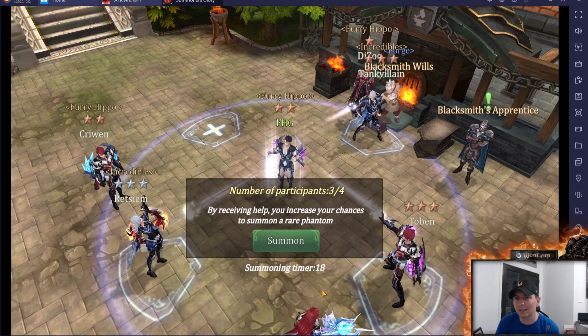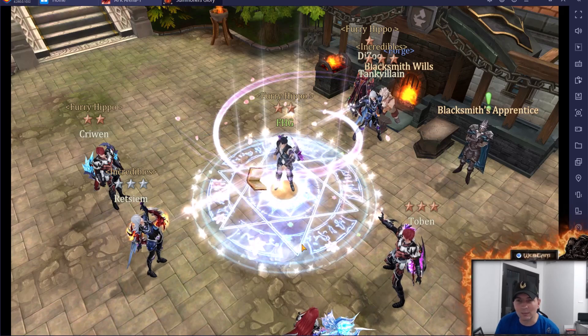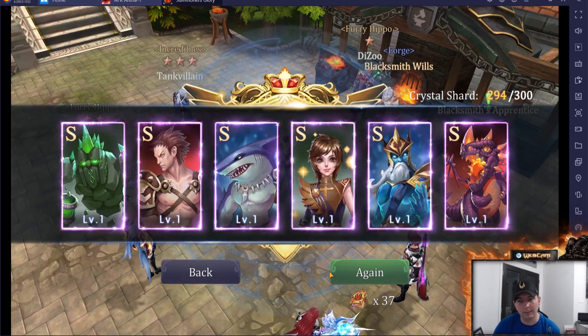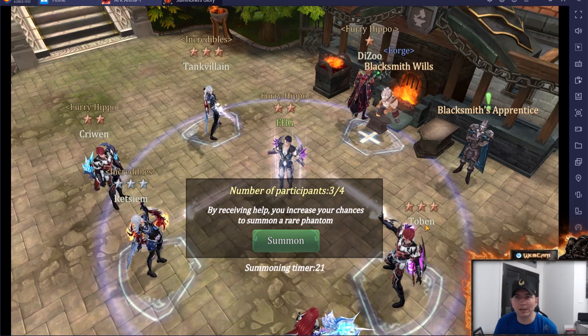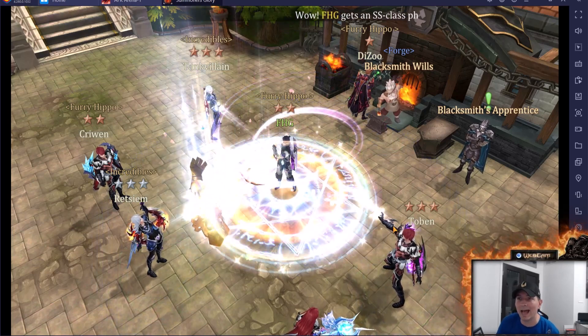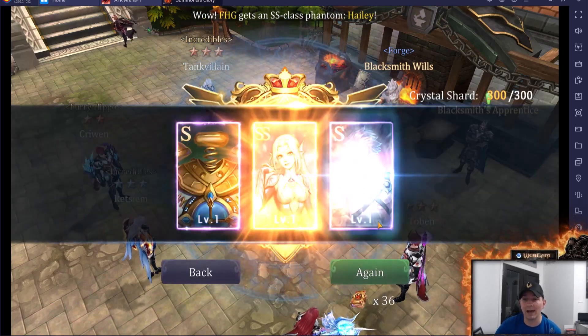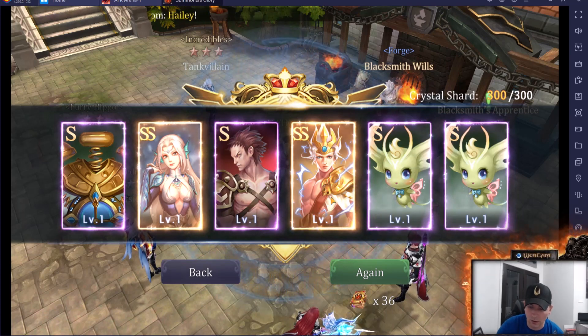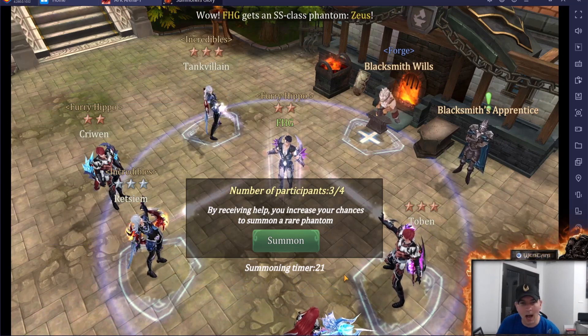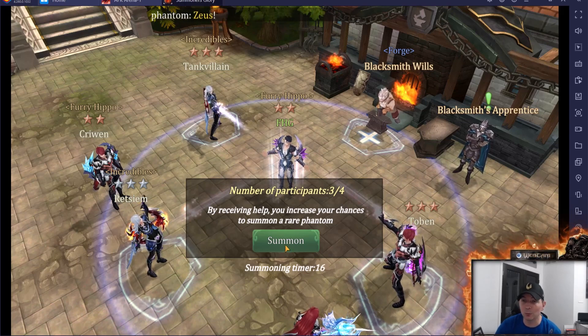Now we have three players in here. I'm hoping we can get all four to maximize these summons — the timer is running low. We got one SS so far. We are looking for the dancer. We got an SS class phantom — it is Haley, which is awesome. We already have Haley one and two, and we got Zeus as well, so I'll jot both of those down.